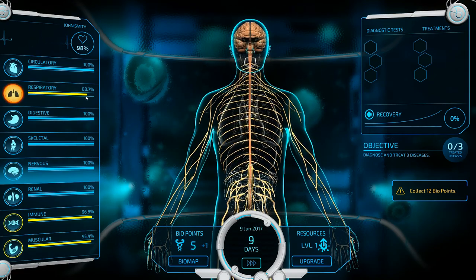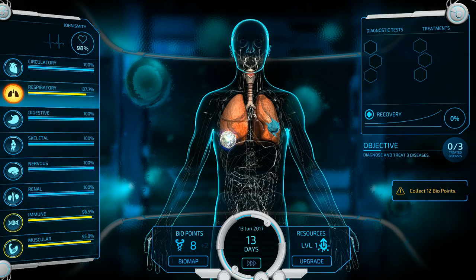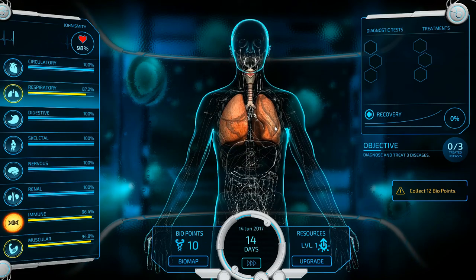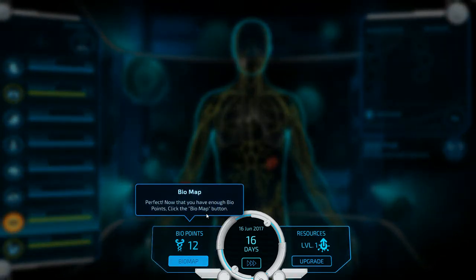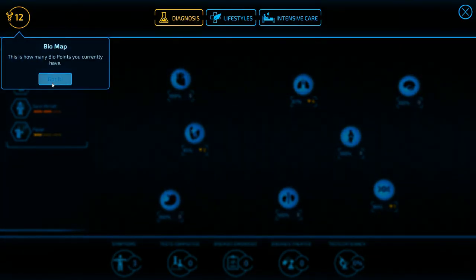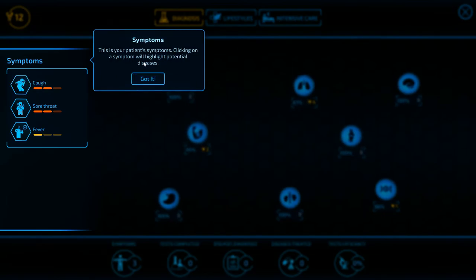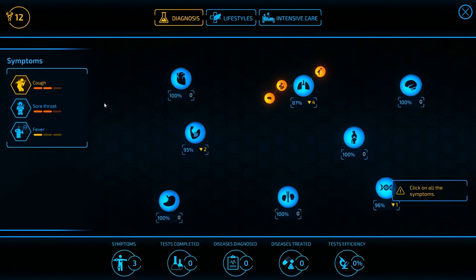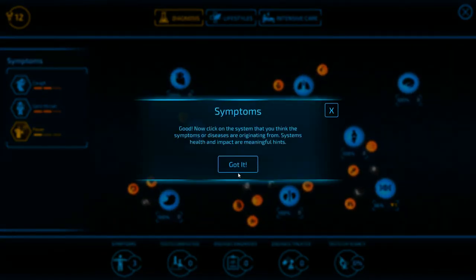It looks like the respiratory system is going down a little bit. Now that I have enough biopoints, I'll click the biomap. I can diagnose and treat diseases, improve patient lifestyles, and more. Different categories of items — symptoms. Clicking on a symptom will highlight potential diseases. The patient has cough, sore throat, and fever. Sounds like they just need some NyQuil and rest. I'll click on all the symptoms.